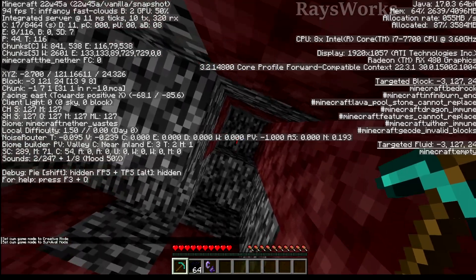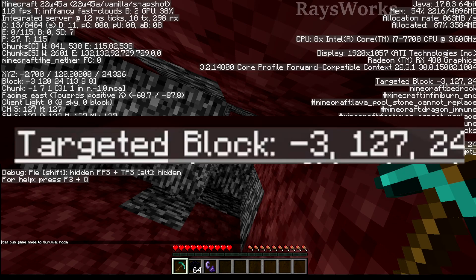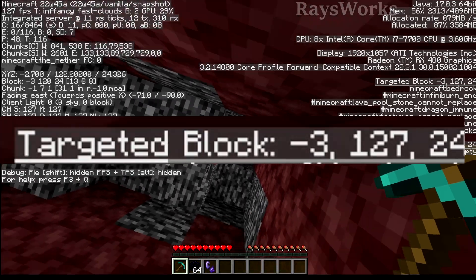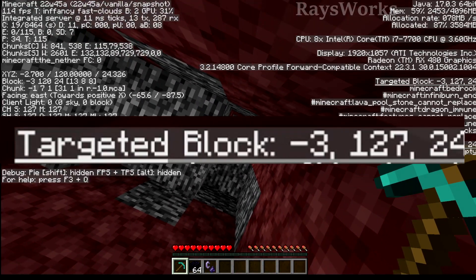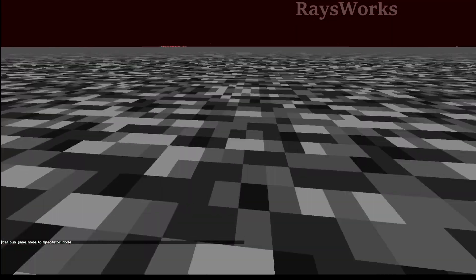These aren't too hard to find. The way you notice the very top layer is if you look at it and click on the right-hand side of your F3 screen in Java edition — it's going to say target block. You want the second number to say 127. That means there's only one layer of bedrock between you and the top of the bedrock ceiling. If we take a look at this inspect here, you can see exactly what it looks like — it's very thin right there.